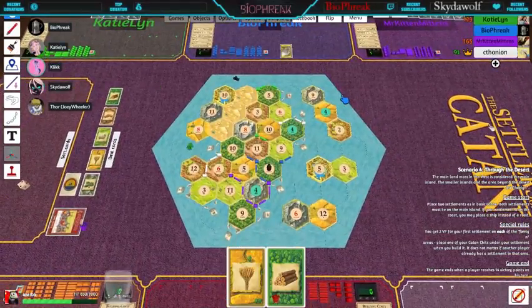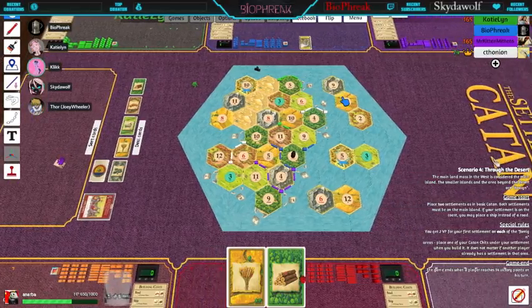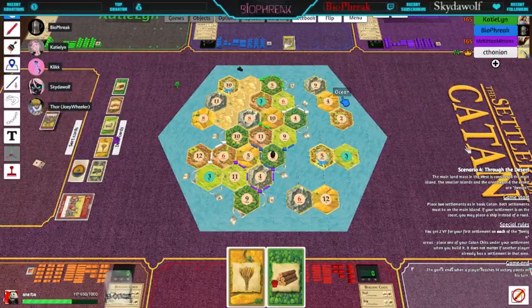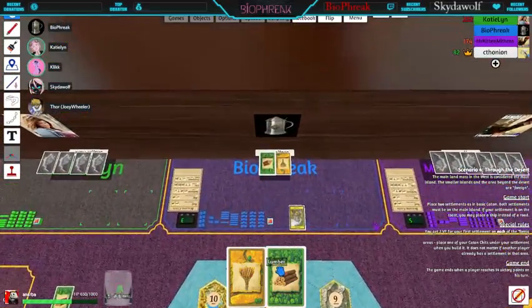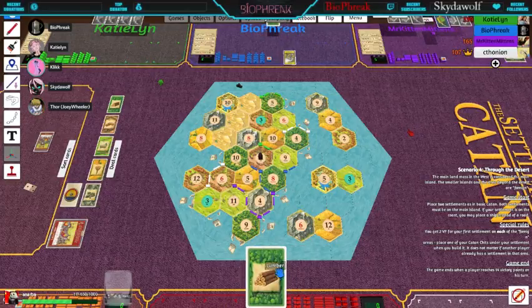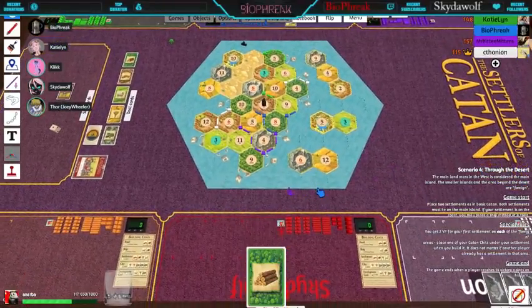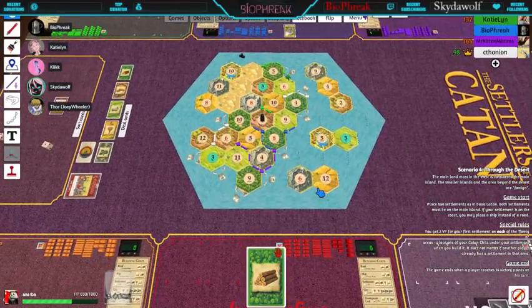Mr. Kitten Mittens, you roll. Three. I'm going to play my development card too — since I've already made an enemy for life. Do you want to shuffle your hand, Bio? I'm so sorry Bio. I was pretty split and then Katie didn't choose me. Dave is getting wrecked. The field is bad.